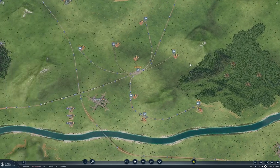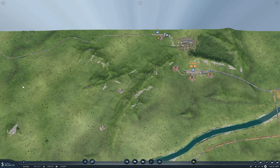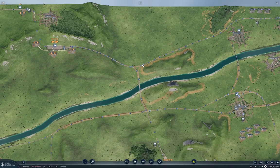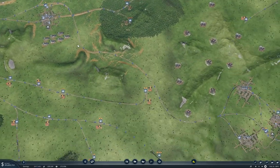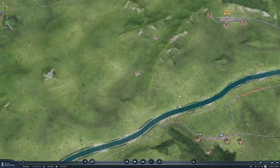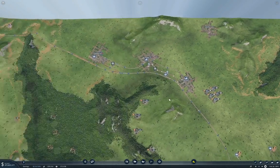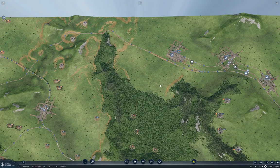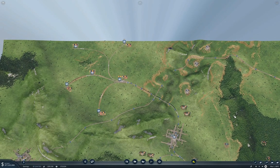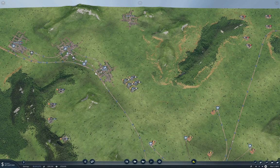Maybe I'll do the simpler one - the construction materials next. Because then we just have to bring it up to the construction materials factories from the quarries, and that should be relatively straightforward. The quarry stuff should be pretty straightforward. I might do that.